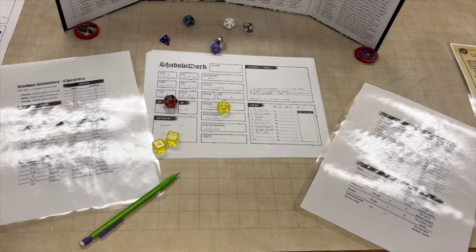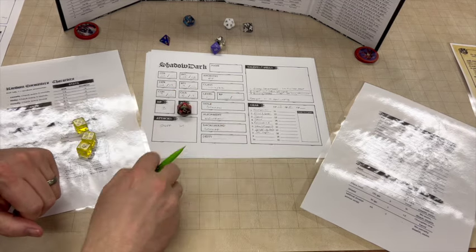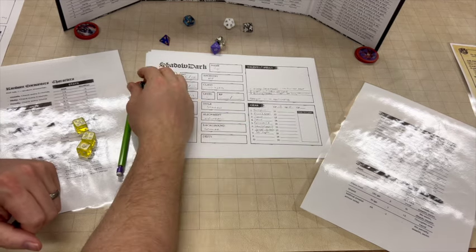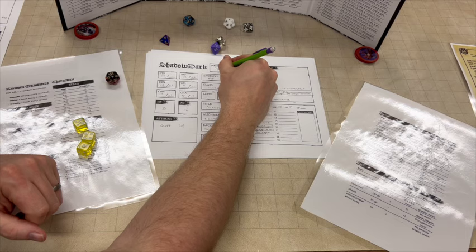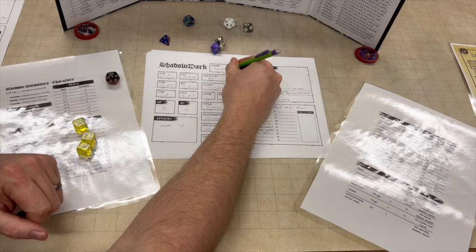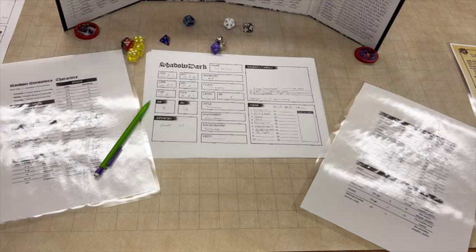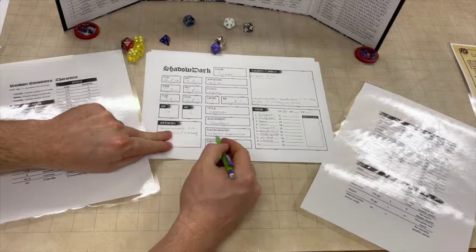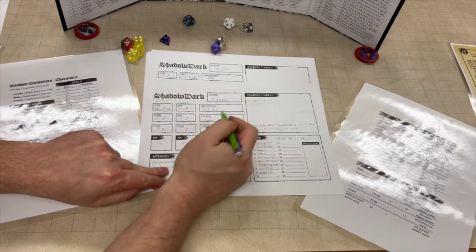I needed to choose one spell to have advantage while casting, and we're going to do that on Sleep, because I think that will probably be a make-or-break spell for the group from time to time. I had forgotten to roll a name for our elf. Number three, his name starts with Seer as well. Second syllable: Ish. Third: Din. So... Srishtin.